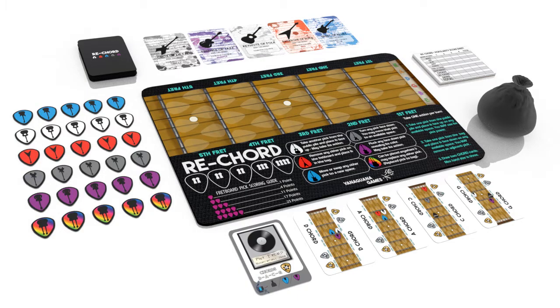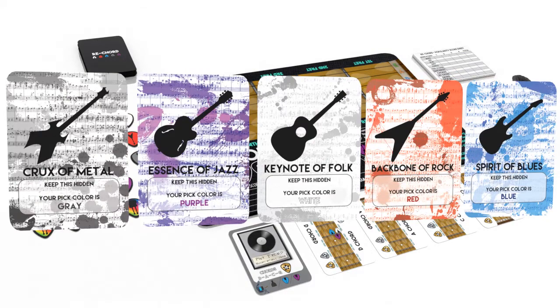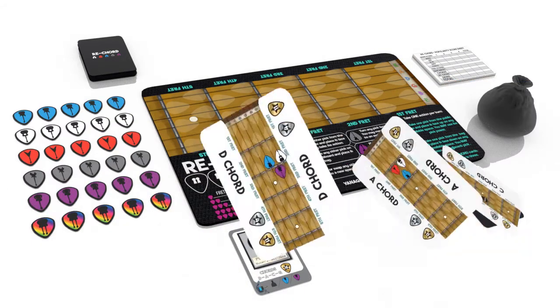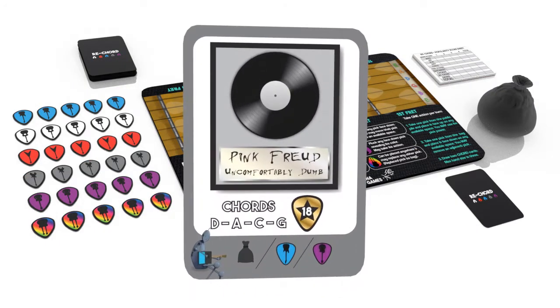To set up a game of Record, place the playmat in the center of the table, then deal one genre card to each player. Be sure to keep your genre hidden from other players. You then deal three chord cards face down to each player. Give each player one starting song card to add to their hand of chord cards.